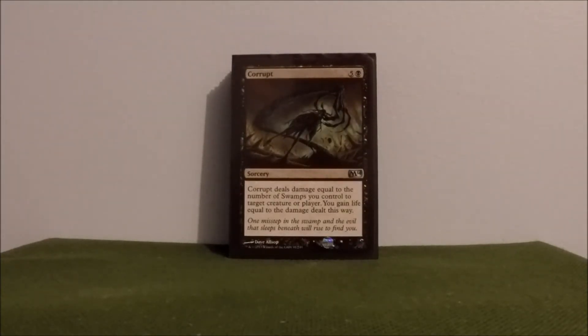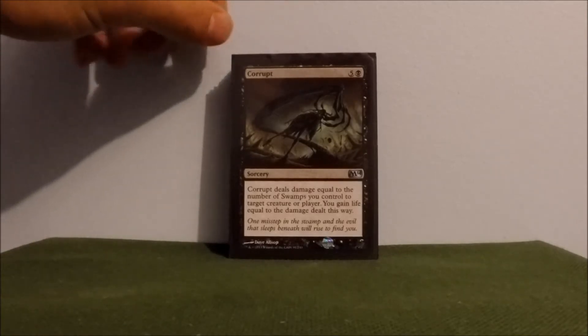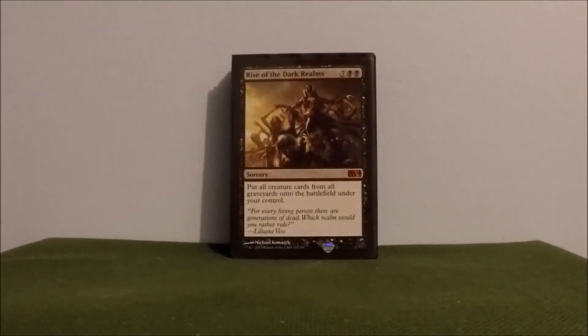Corrupt — dealing damage equal to the number of swamps you control to target creature or player, then I'm gaining life equal to the damage dealt. Just another way to get ahead in life totals. Rise of the Dark Realms — that's a definite finishing card. Put all creatures from all graveyards onto the battlefield under your control. So if somebody doesn't have an answer or a board wipe, you pretty much just destroy everyone when it gets back to your turn.